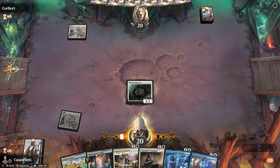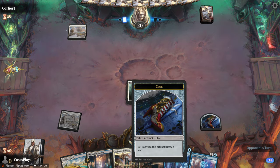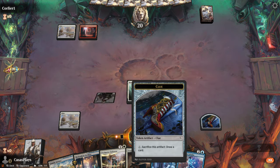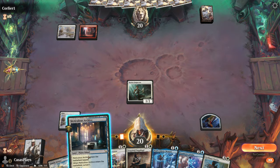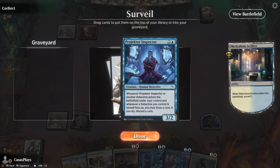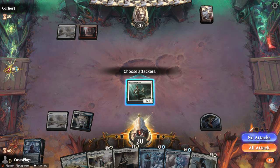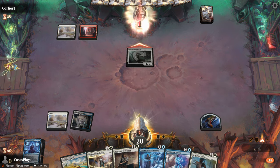Go ahead and throw this Novice Inspector out. He gets to investigate, which gives me this clue. Now we can sacrifice this artifact and draw a card. I do like this guy — inspector, I do like that card a lot. The whole theme of this I thought was pretty cool.